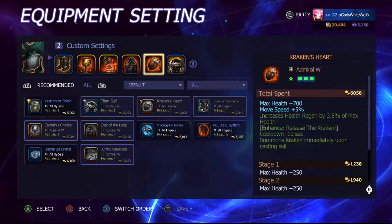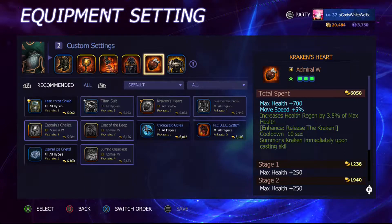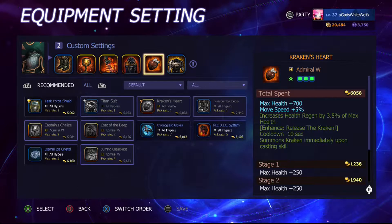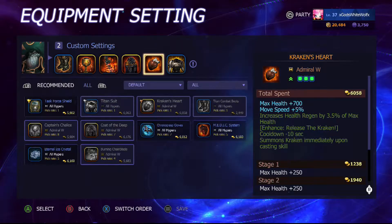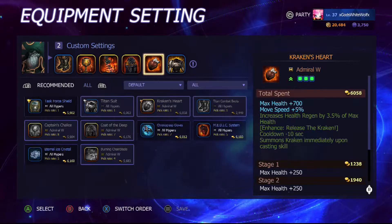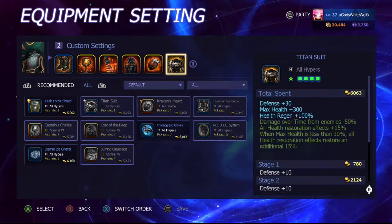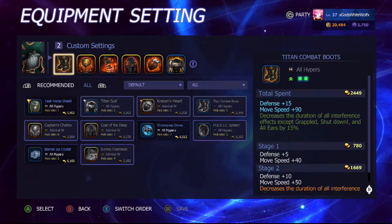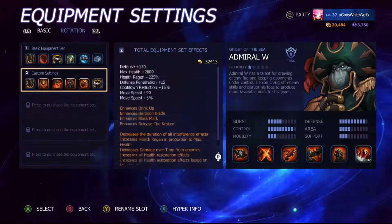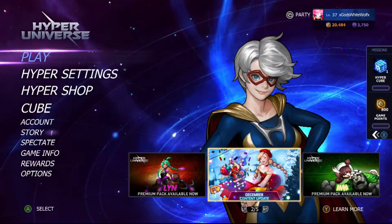Most characters in the game have a lockdown combo — boom boom boom, and you're stuck. This is the same idea: pull, throw the ink to slow them, then hit them with the Kraken. That's my usual combo. We're going to go into a game and see how it works. I'll talk about Titan Suit and stuff like that another time — first I just want to focus on the main characters and their items. Let's find a game with Admiral W.